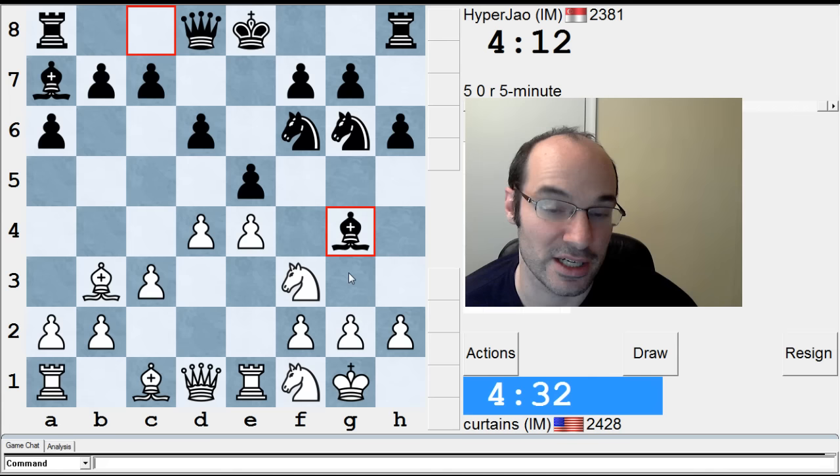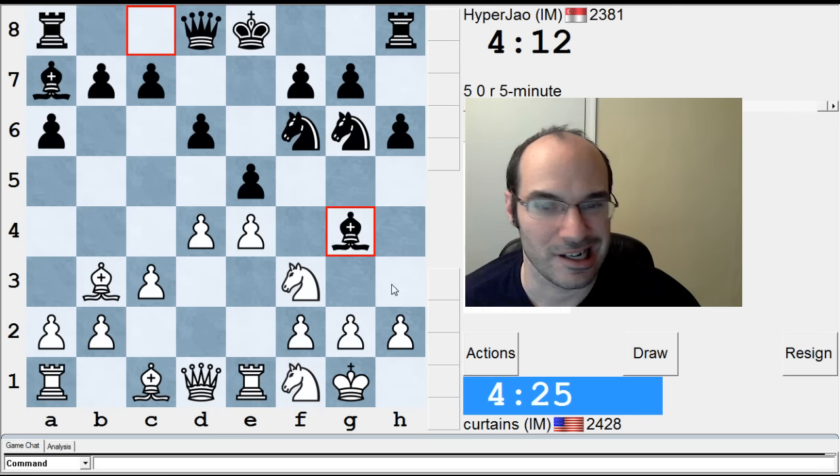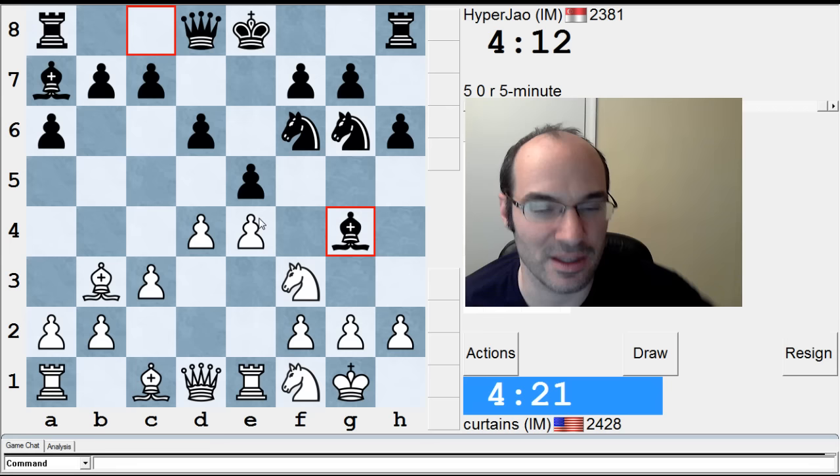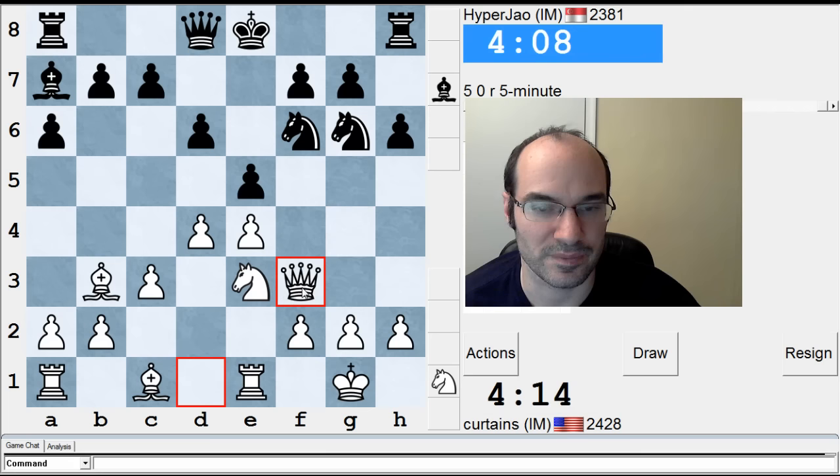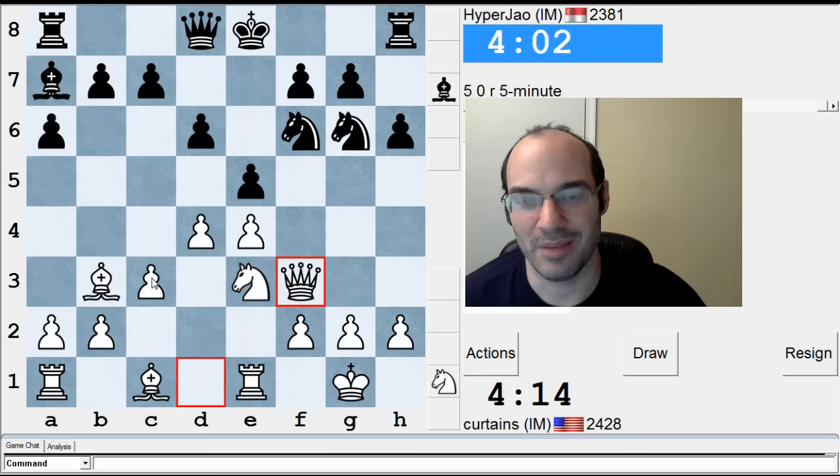It's a weird move. I guess bishop e3 — well, then he can take the e-pawn off. I have a good feeling about this move. I'm sacking a pawn, but not really, actually. So I have knight f5 at the end of everything. The big question is if pawn takes pawn, do I go knight f5 right away? He can castle then.